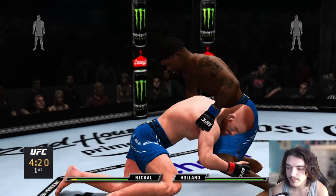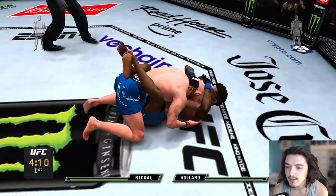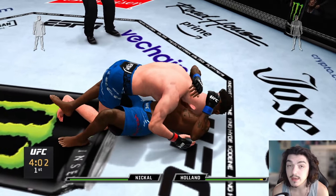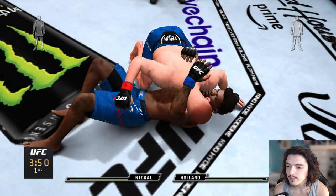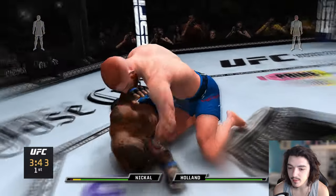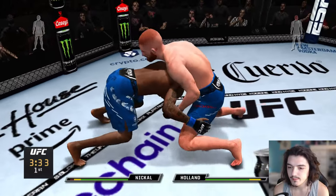Takedown — Bo with a nice double leg right off the bat. Put Holland on his back where he's not as much trouble. His boxing is pretty damn good and it's crisp, so we don't want to get hit with a nice one. Bo Nickel does have some meat hammers on him though. His punches are very strong. He got blasted but seems to have recovered quickly.